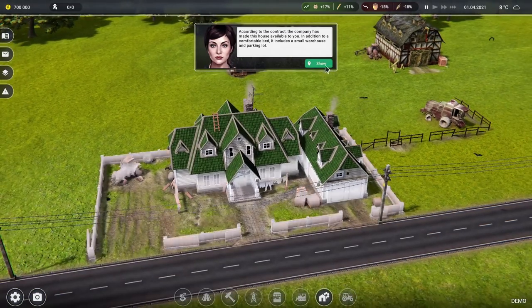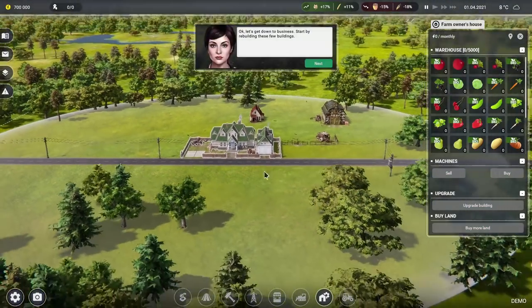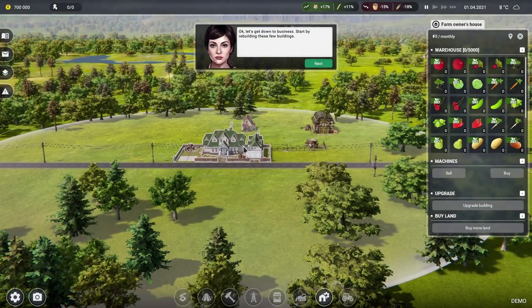We're being tutorialed here — a little tutorial hand-holding thing is going on. So that is a warehouse that holds 5,000 units of stuff. That seems quite big, but okay. We've got our little house here, we can store some stuff, and there's a parking bay out the front for four things.